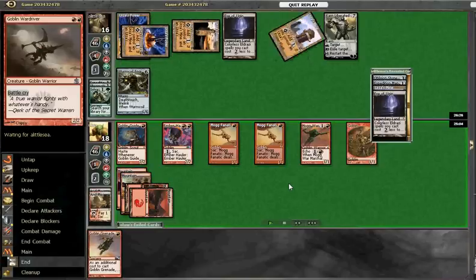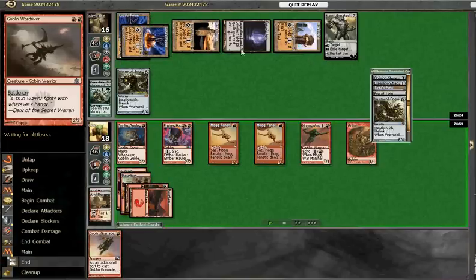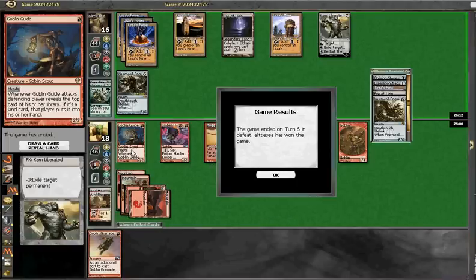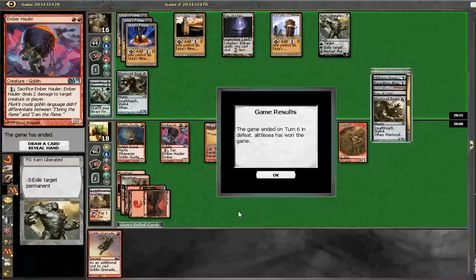I'm really not sure why he's not attacking with Worm Coil at this point. Either way, he searches up another Worm Coil with Ugin, tries to exile our permanents — but the writing's on the wall at this point, so we just concede and go on to game 3.